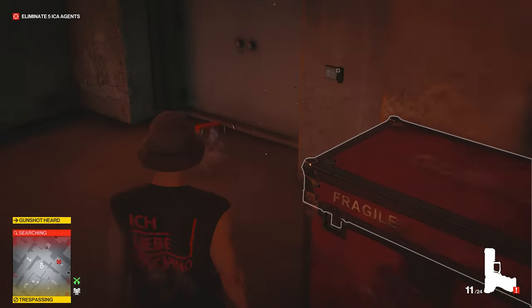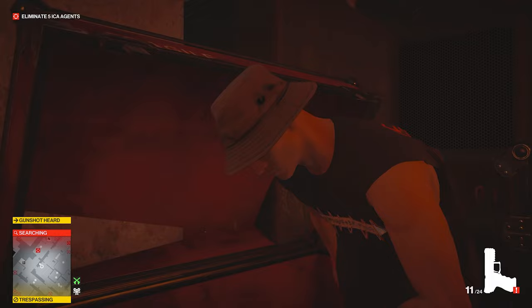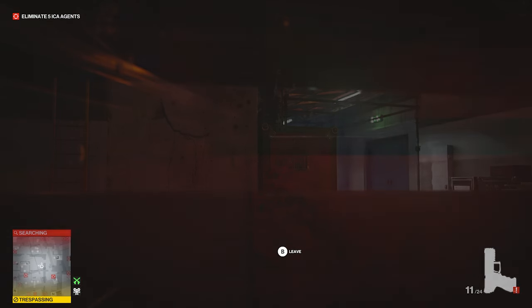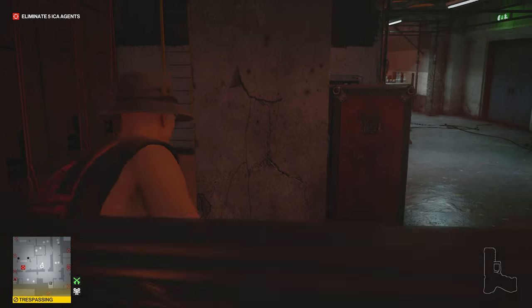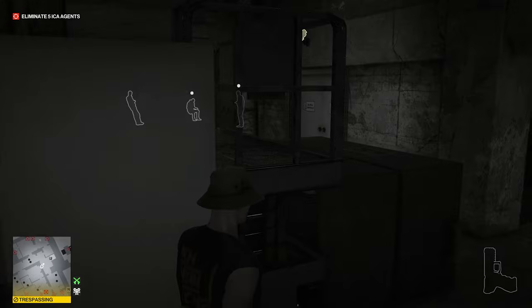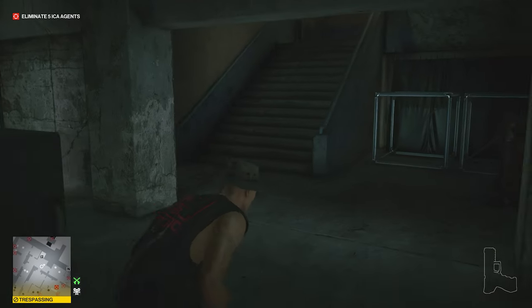Put the fire extinguisher by the double doors on the right side, then shoot it with any kind of gun. Jump into the crate really quickly and you'll notice that you still have silent assassin, but those doors have been blown open. That's why it's very important to bring a gun to Berlin — any kind of gun — for this technique, in case you get spawned there.